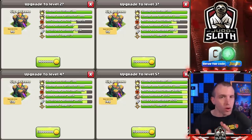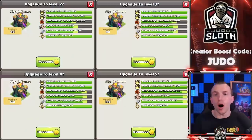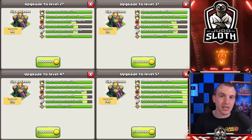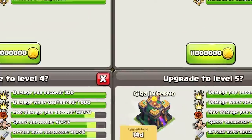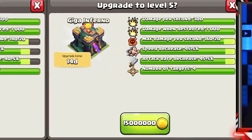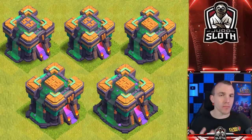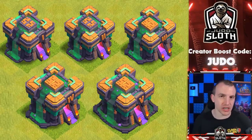Rather than give you all of the stats individually, I have them on screen to compare. Please remember this is the developer build — all stats in this video are subject to change when the update goes live. Currently the Town Hall 14 Giga Inferno will give you an extra 20 damage per second every level, an extra 5% speed decrease and attack rate decrease. You can think of this like the freezing effect from the Giga Bomb at Town Hall 13.